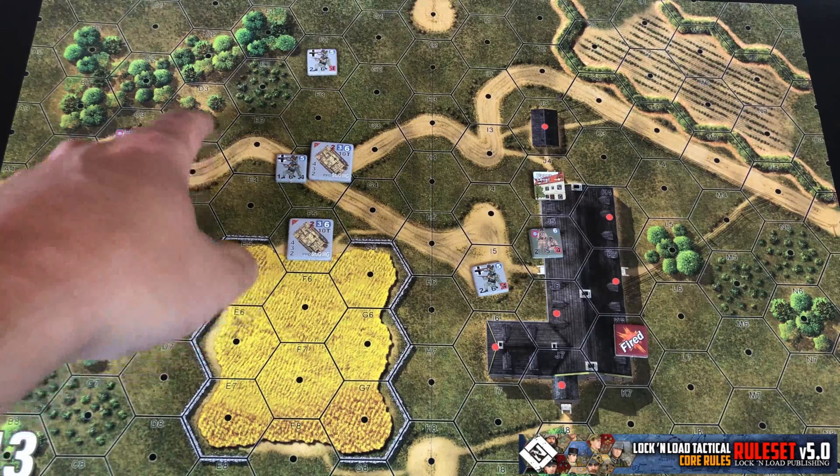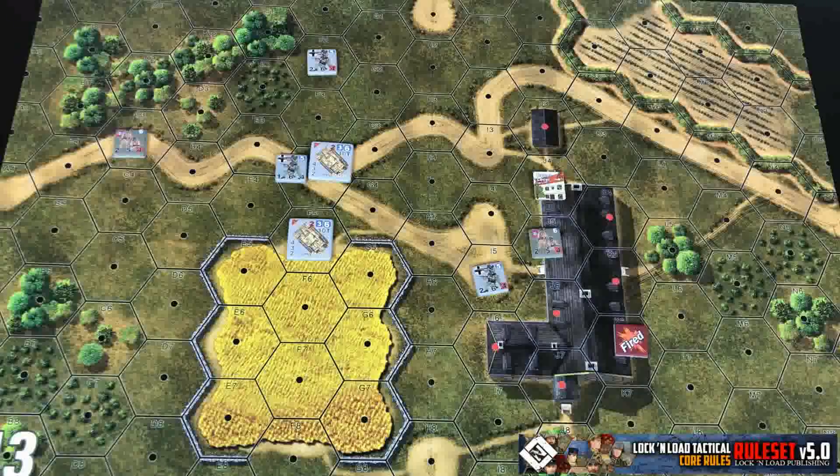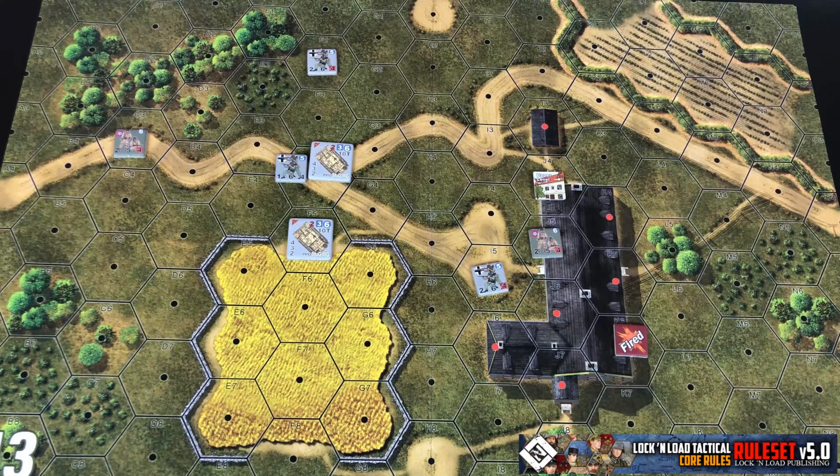Terrain like light woods, heavy woods, bushes, or buildings is degrading and blocking terrain. Those are the types of terrain where spotting attempts or other effects need to be made for a unit to be spotted.